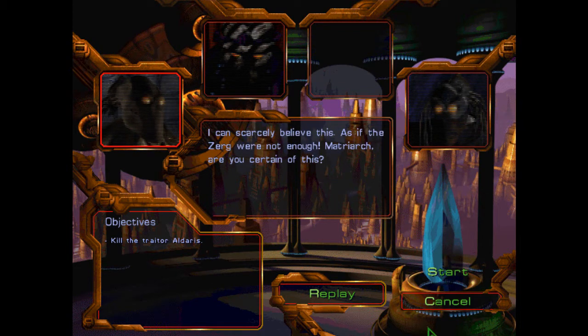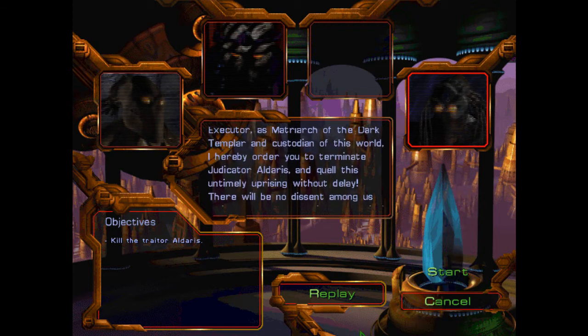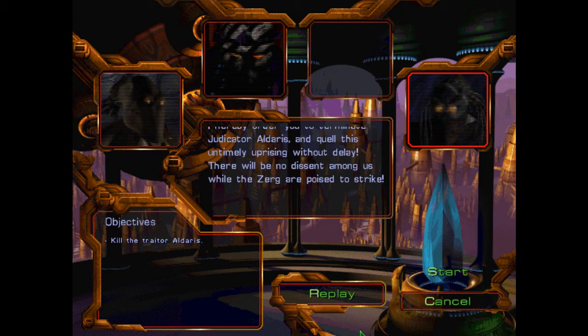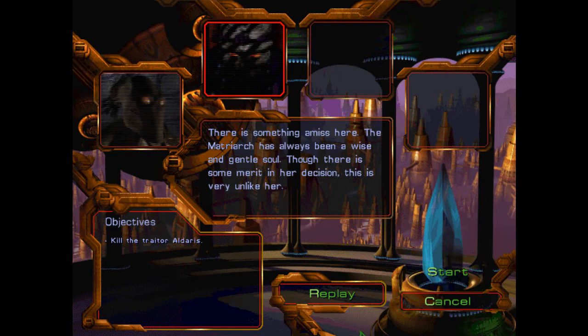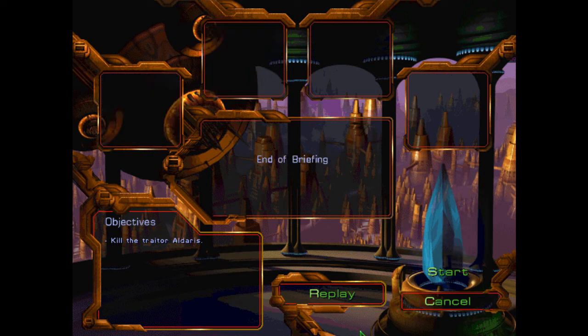Even now, Alderis and his loyalist Templar forces are preparing to attack our Citadel. I can scarcely believe this — as if the Zerg were not enough. Matriarch, are you certain of this? All too certain, young Templar. Executor, as Matriarch of the Dark Templar and custodian of this world, I hereby order you to terminate Judicator Alderis and quell this untimely uprising without delay. There will be no dissent among us while the Zerg are poised to strike. There is something amiss here — the Matriarch has always been a wise and gentle soul. Though there is some merit in her decision, this is very unlike her. That may well be, but right now we have a friend to kill. May a Dune forgive us. And may a Dune forgive us too.